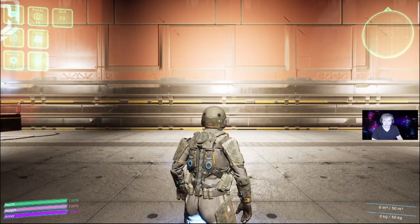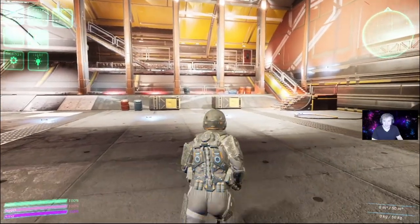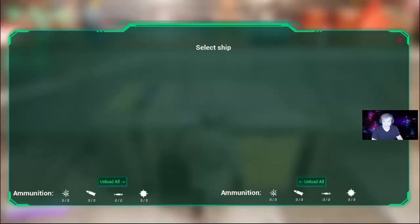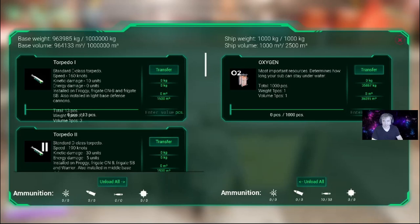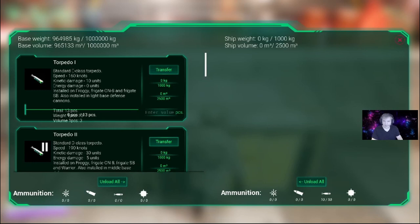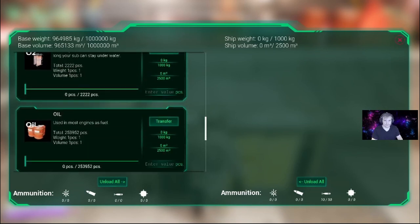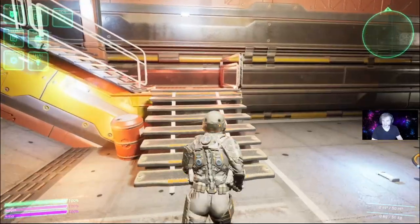To unload, just turn to the left and use the right box over here. Press E to open it up, select your sub, and then click unload all. That transfers everything from the sub into your main cargo, and you can see what you have.